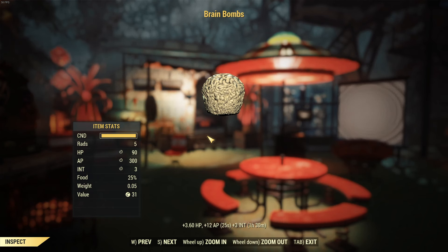Brain bombs give you 90 HP, 300 AP, and three intelligence points for an hour and a half. That's huge, and that's why we want to eat these little brains — I mean, they do look like little brains. They're great for herbivore builds; if you're an herbivore, I highly recommend them. I'm an herbivore so I love them.